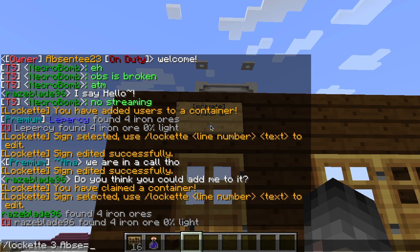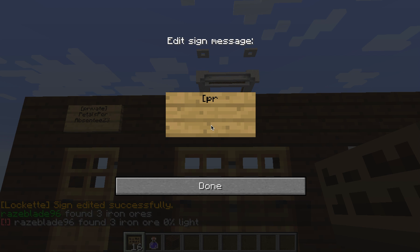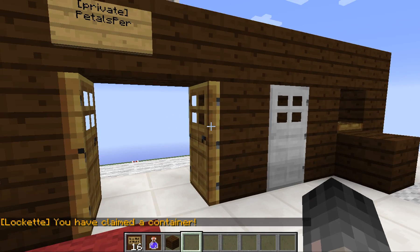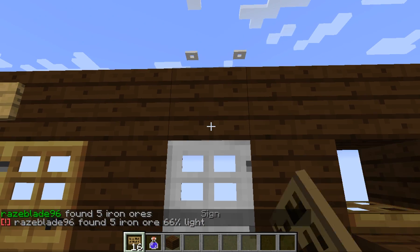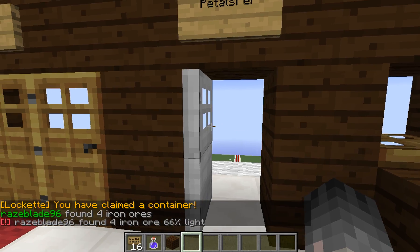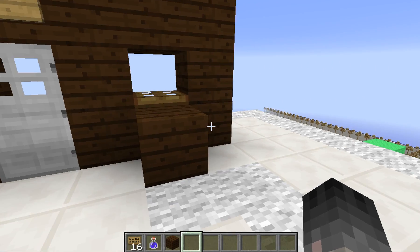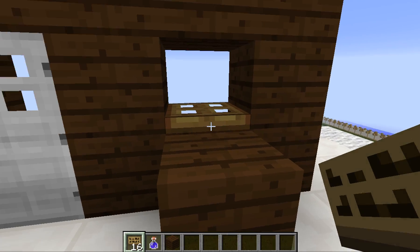You can also do this on double doors — you only need one sign. You just type it out, hit done. When you open these double doors, it's going to open both of them and close both of them. Everything that works for wooden doors also works on iron doors. With iron doors, when you have a private sign on it, you don't need a button or a lever to open them — you can just right click them as you would a wooden door. For trapdoors, you're going to have to put the sign on an equal level with the trapdoor, place it on top of the adjacent block and type private, then you can delete that block.